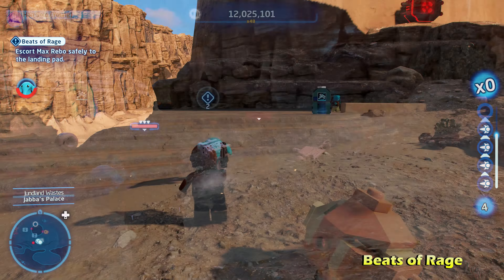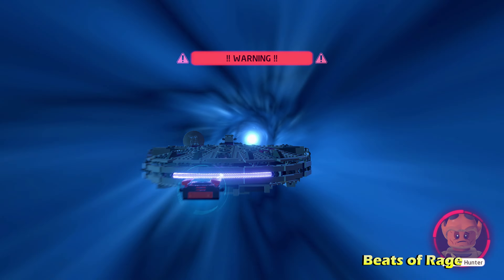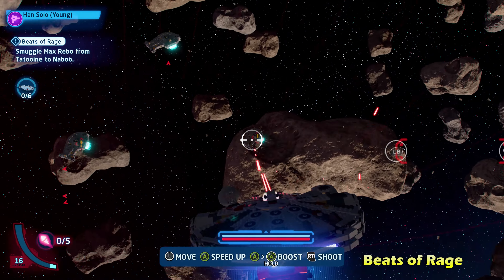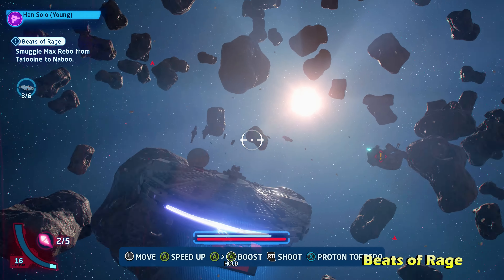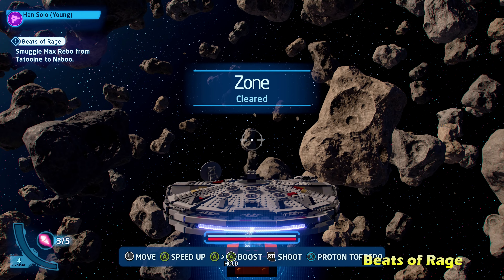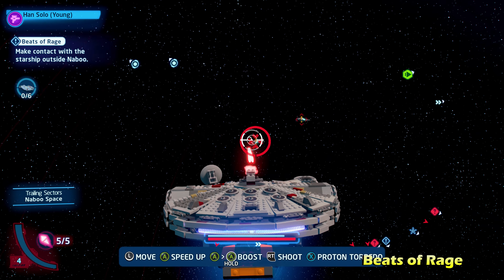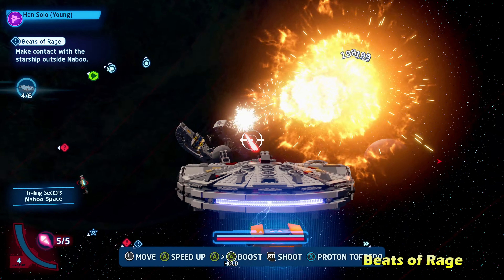Once you reach the landing pad, talk to him again and he'll ask you to go to Naboo Space. Travel to Naboo Space, but you're going to get stopped a couple times. The first time you'll have to take out six enemies in space. After you get stopped twice you'll eventually reach Naboo Space, talk to the NPC character there, and then he'll have six more enemies attack you.